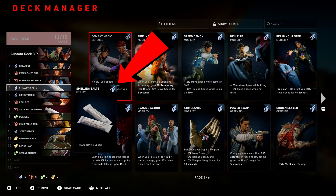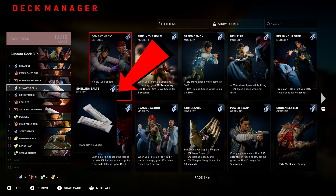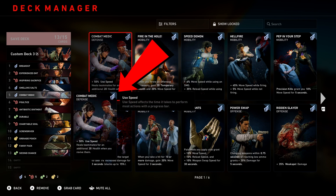Your last card for your first round is Combat Medic. You get a 50% use speed increase, and you heal teammates for an additional 20 points of health when you revive them. Smelling Salts, Inspiring Sacrifice, and Combat Medic to me is like a triple combo — because once somebody goes down, you get an indicator, you have 150% revive speed to pick them up, and they get 20% additional health to their lifespan.